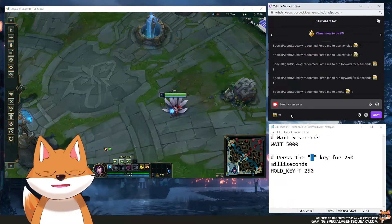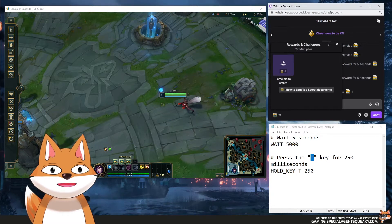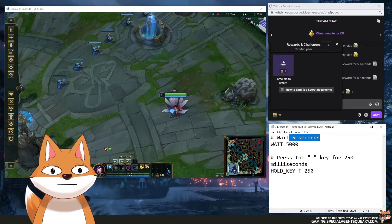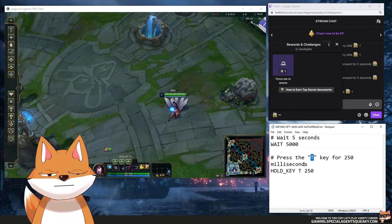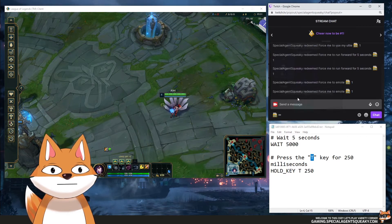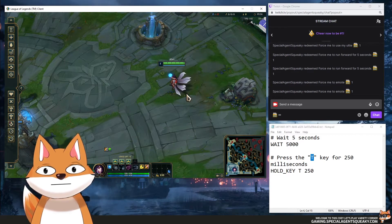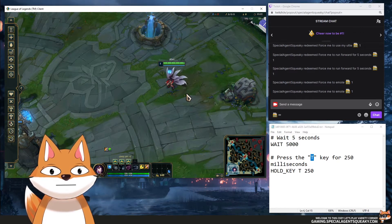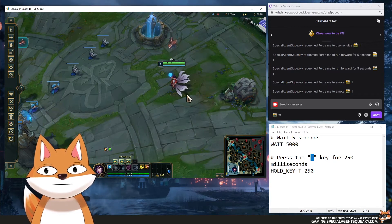In this example we'll be using League of Legends. I've created a reward called 'Force me to emote' and when someone redeems this, a script will be executed: it will wait five seconds, then hold down the T key for 250 milliseconds, basically forcing you to do an emote in LoL. Let's try this — and as you can see it forces the T key press for 250 milliseconds so the emote bar opens and when released it automatically does the thumbs up.